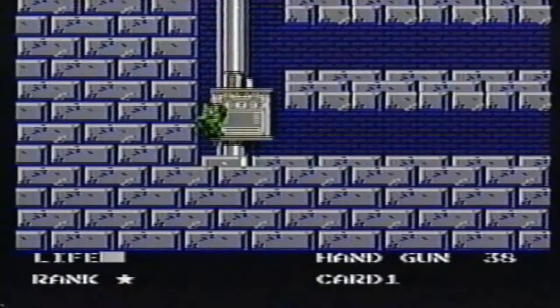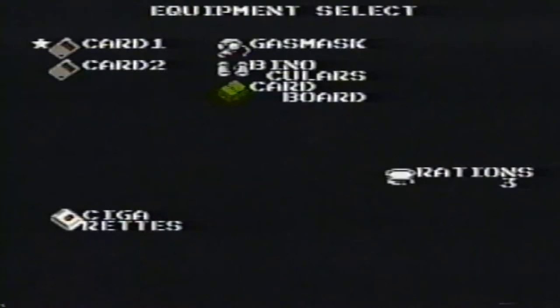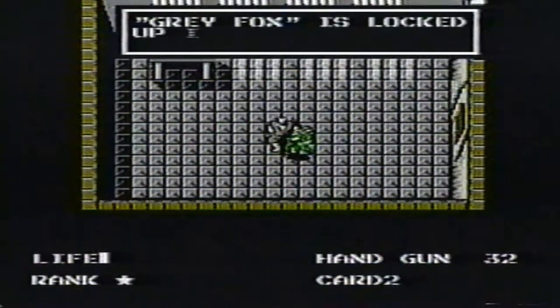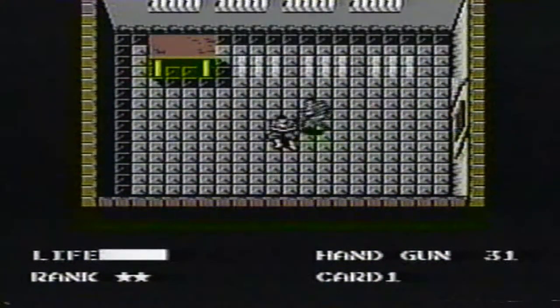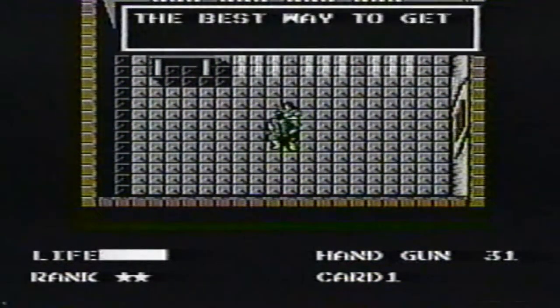Go down the elevator. Watch out for the pitfall between wood crates. Use card two here. Rescue this guy and get a clue. Your rank will go up, and so will your powers.